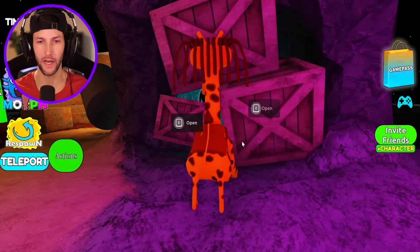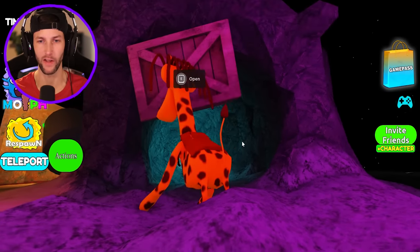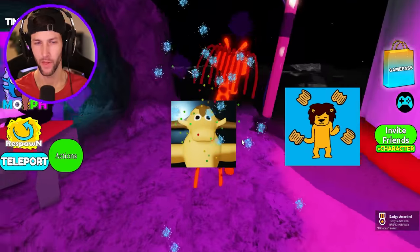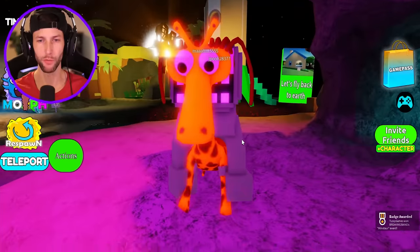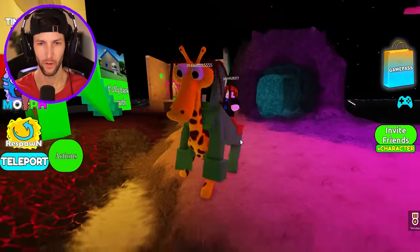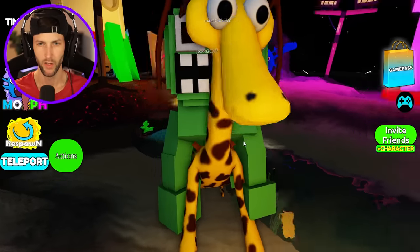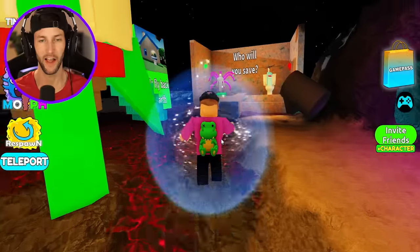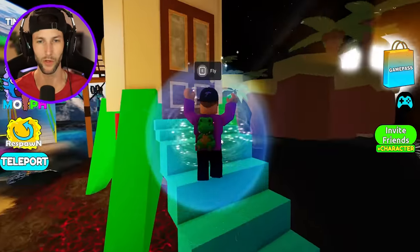Do we got something back here? We gotta bust these crates open. Come on Jeffy, we gotta unlock another morph. We got Doom Doom! Yes — Doom Doom the minotaur! Where's this guy taking me? Jumbo Josh — I do not appreciate you trolling me like that. Guys, I think we completed the moon challenge. Now we take the rocket ship back to planet earth.